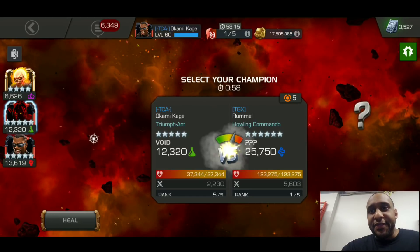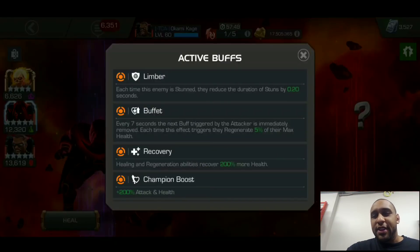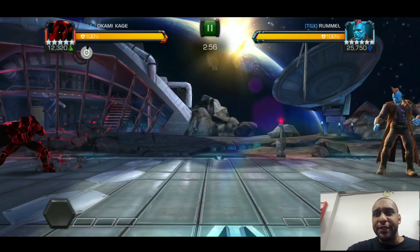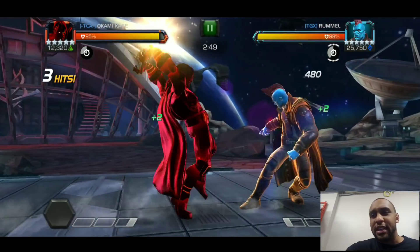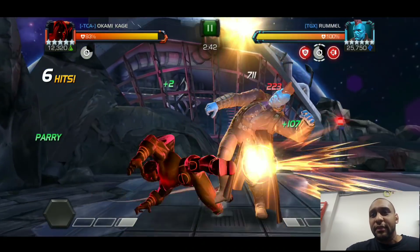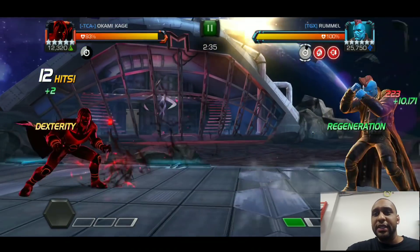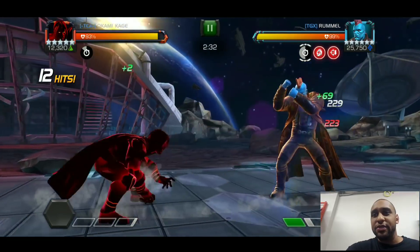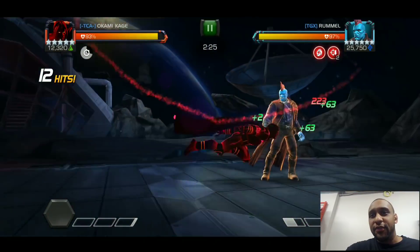Up next we have Yondu, and I was figuring out who to use. I ultimately went in with Void. With Blade you'd get into a rhythm — push him close to one bar of power, bait out his Special 1, do a combo, throw the L1, and he'll throw his Special 1 again. Repeat that the whole fight. But I went in with Void instead.